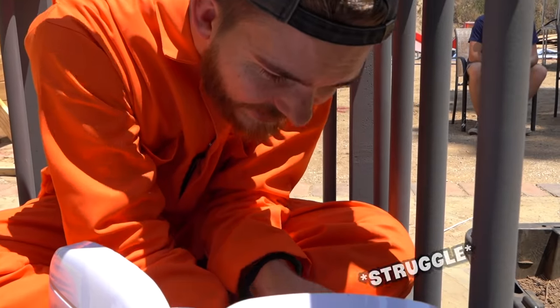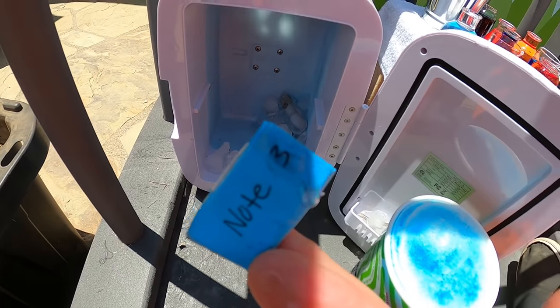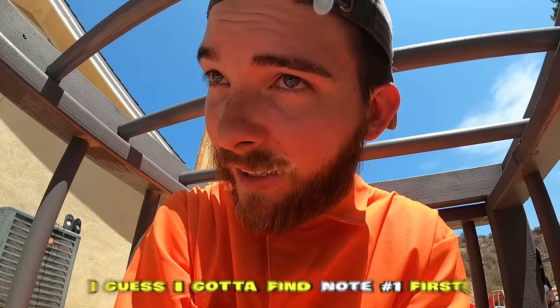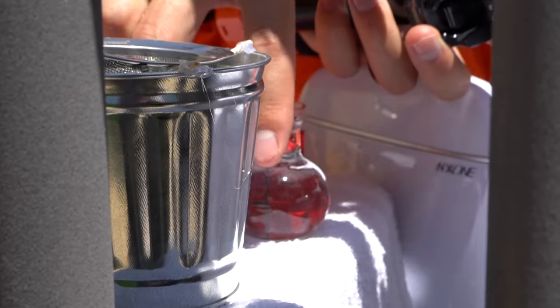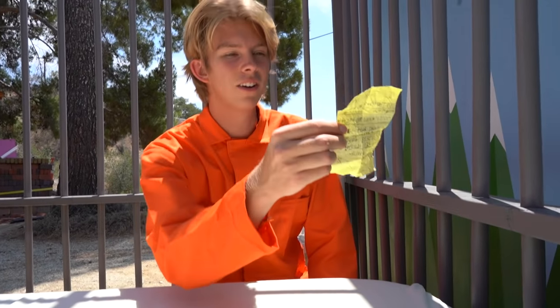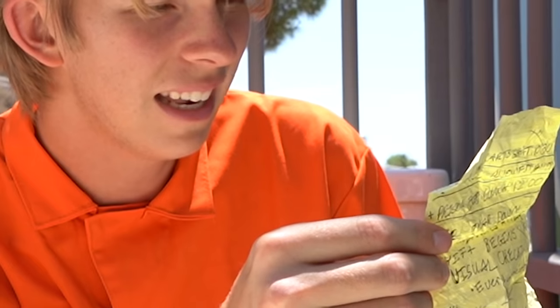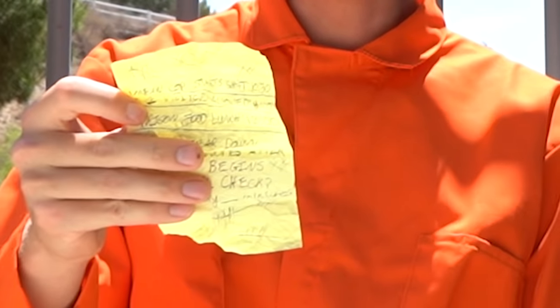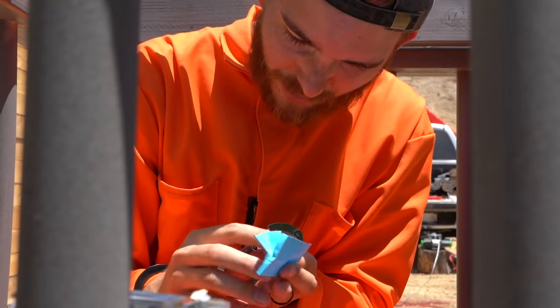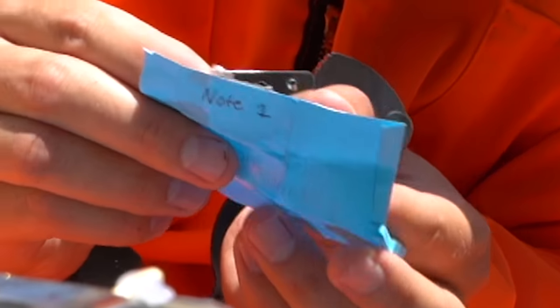There's a note right here. Note 3? Right here it says note 2. I guess I've got to find note 1 first. There's a note right here, but I can't really grab it. Got it. So I found a note — it says if I want to escape, I need to figure out the guard's schedule. There's also a countdown of how many days he's been in the can. This is really hard to open with these thumb cuffs on. I've got to get these off.